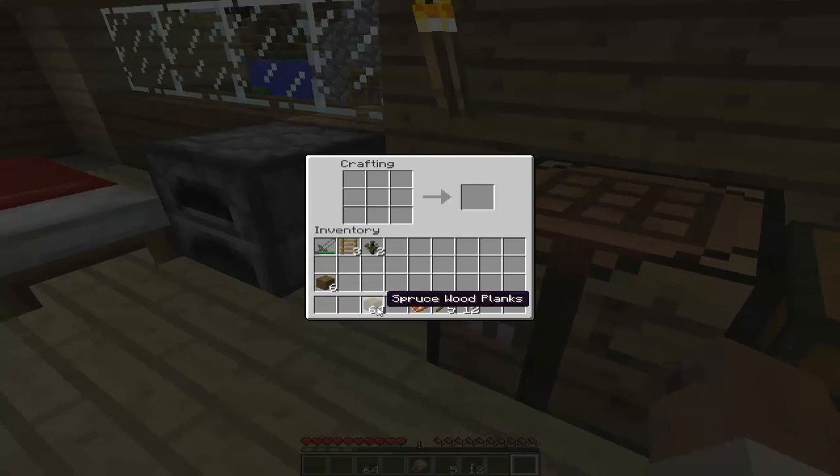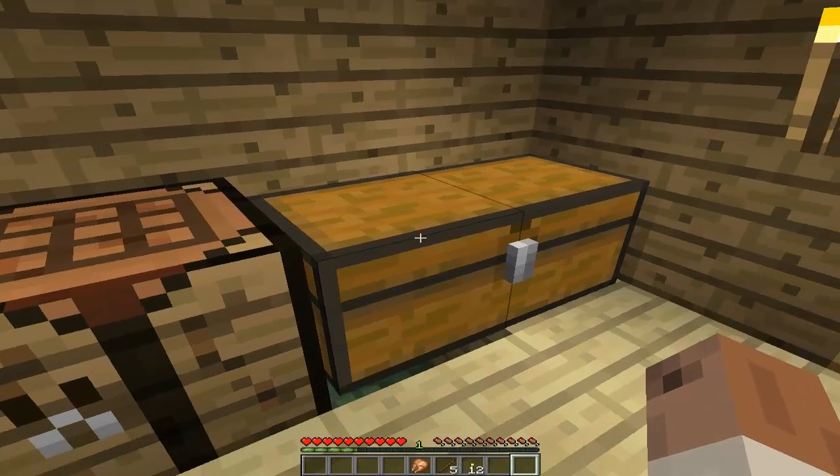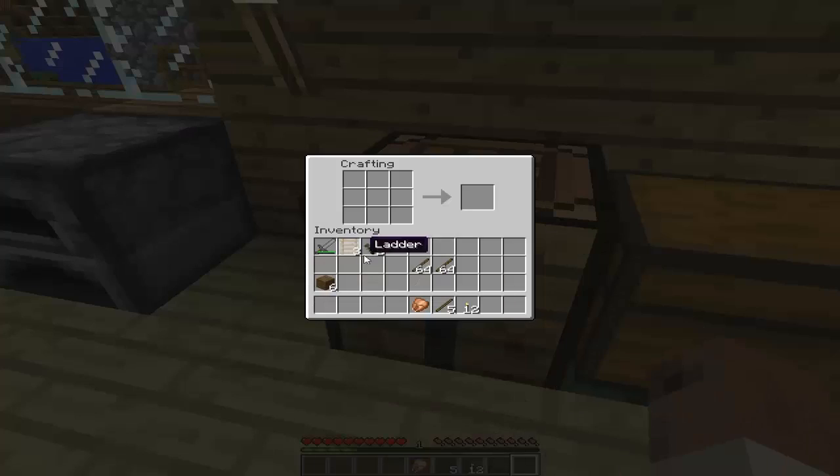What we are going to do is make some sticks first. I'll split this in half and make a ton of sticks out of it. I'm not sure how many ladders you get — I think there are only about four. Oh, it's three, so let me make a bunch of these.